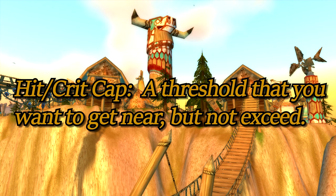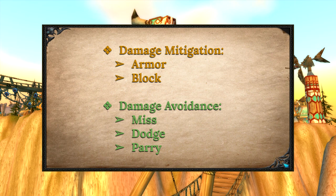A lot of the time it will be very good to reach or get really close to them, but the significance of these numbers is that you should under no circumstances strive to exceed them. When we talk about damage mitigation — things like armor and block — we also talk about damage avoidance. If we want to accurately explain how avoidance works, we need to understand how combat works, and in order to understand how combat works, we need to first understand weapon skill and defense skill.